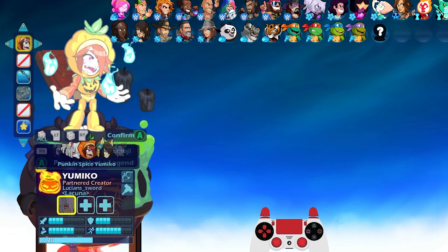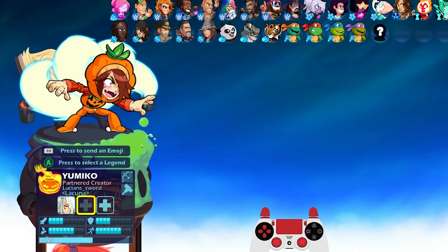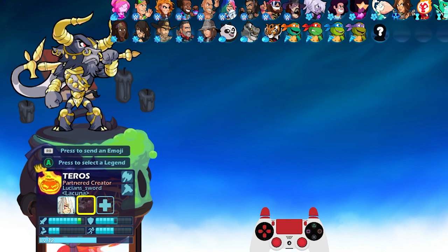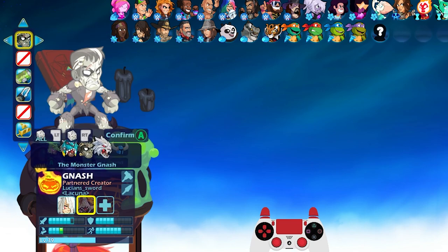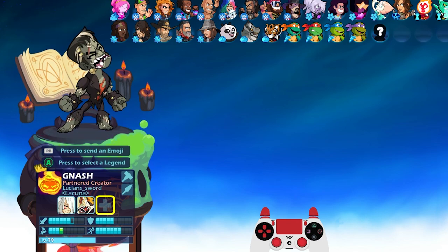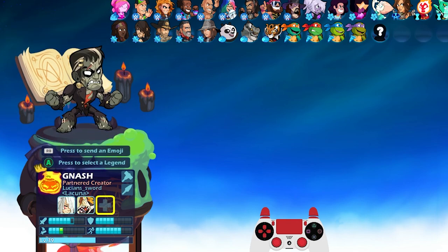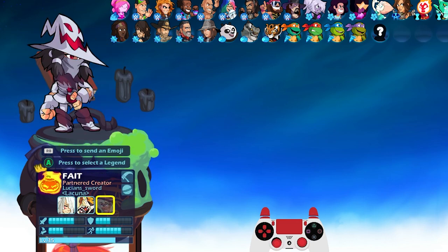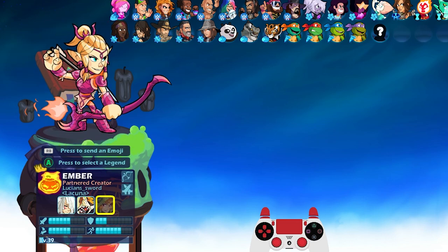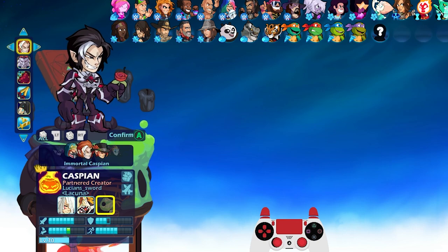The next one, we have Pumpkin Spice Yumiko — this one is also so adorable, oh my goodness, this is one of my favorites. And then we have the Nash skin — Monster Nash, Frankenstein Nash. This one's cool too because of the weapons, they look really nice. And then we have Immortal Caspian. I think I should have all of these skins.